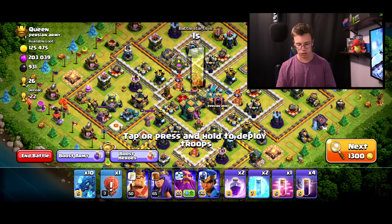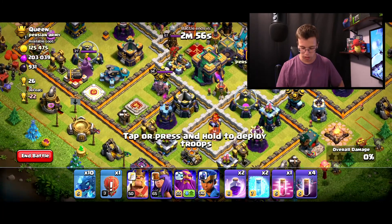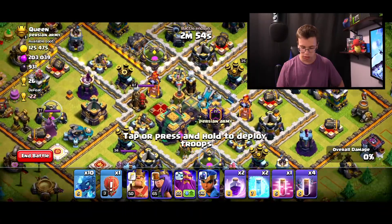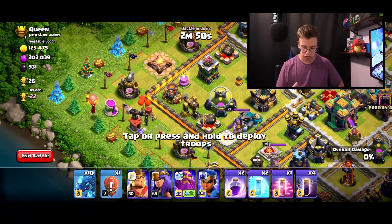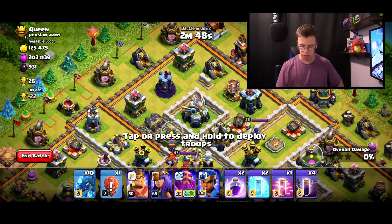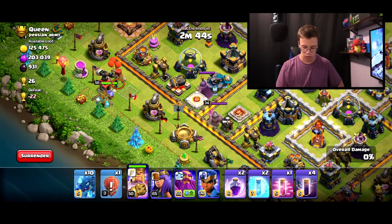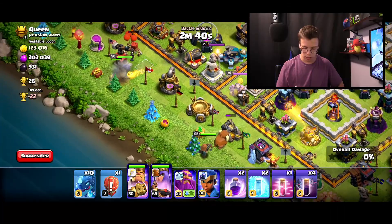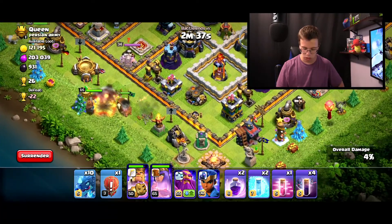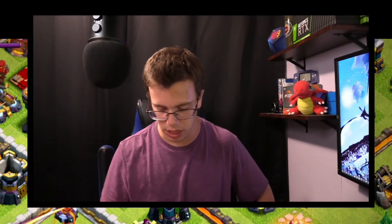There's not going to be a whole lot of strategy going into this attack. Balloons and bats go perfectly well with e-drags to clean up. I want to get rid of the multi-towers first, so I'm attacking from the bottom side to get rid of some scour shots. I can drop my champion from the top to pick off some stuff. Let me clean up with my king and also drop in our queen so they can clean up before we drop in an e-drag.